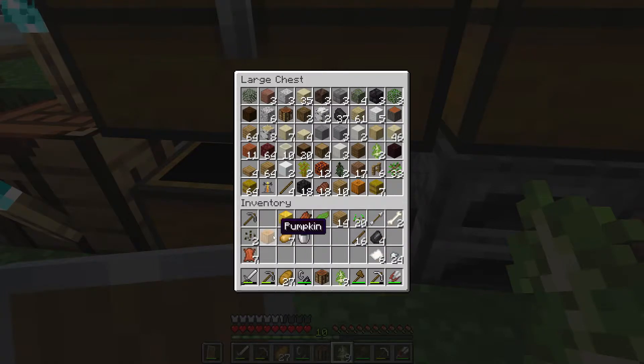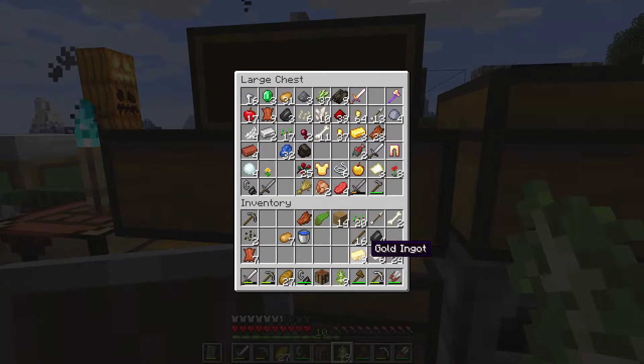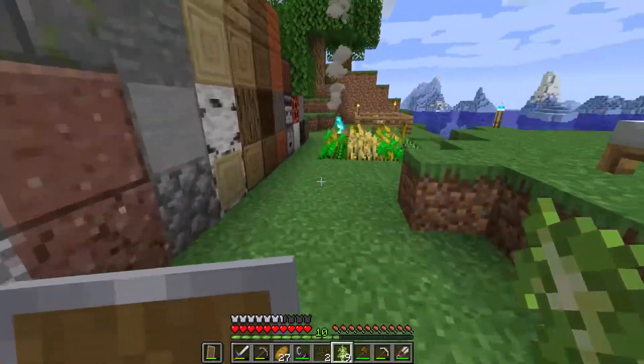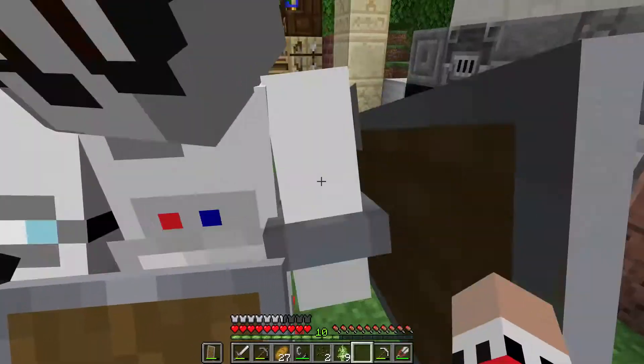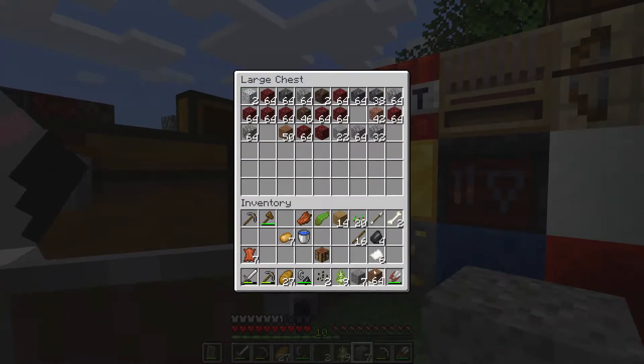We're gonna do some exploring today. That was the plan. We got some stuff — we gotta plant our melon seeds. But the farm is so garbage. It's not garbage — let's make a bigger one. We'll just build off of what we have now.